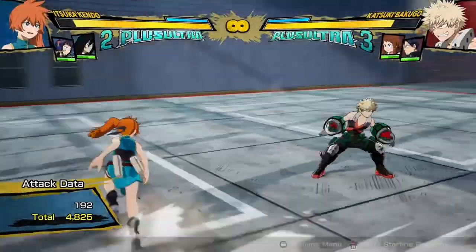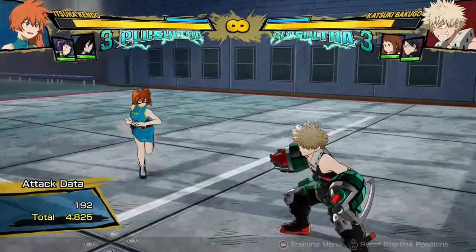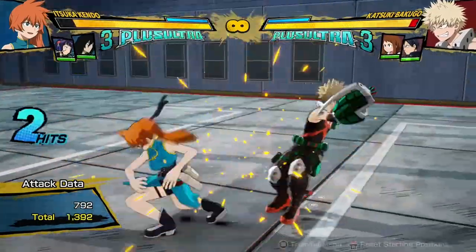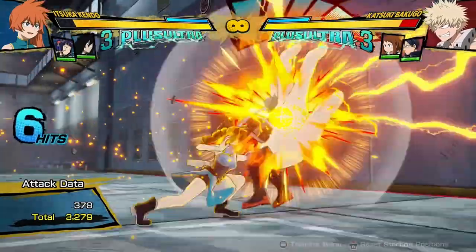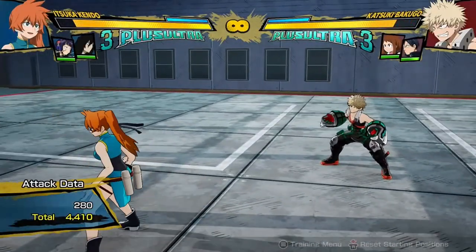She has some pretty cool combos. 10,000 damage is really respectable for one dash cancel. I just really like how awesome her combos are — it's really flashy that she can go from the air into the ground just from hitting something like this and canceling into ground attacks. It's really cool and flashy, and everyone likes some flashy combos.